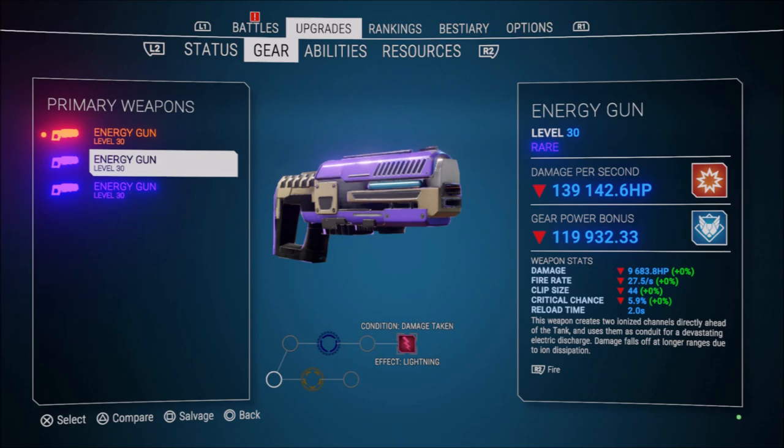So if you take damage while you have this weapon equipped it's going to strike the enemy that damaged you with lightning. The lightning is actually one of the effects in the game that isn't particularly visible, but it does work and it's very useful. Of course you need to activate these legendary perks for them to work, and the way you do that is by putting cores into the slots from the start and working your way towards the perk. So in this case the start point of the upgrade tree is in the bottom left. You put a core into that and it unlocks the one above it, then you keep working your way along to the right and as soon as you put a core into the slot next to the perk itself it will be activated.